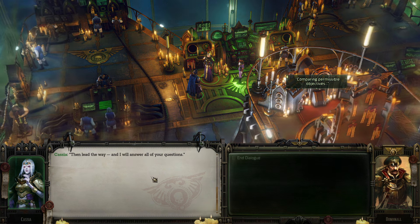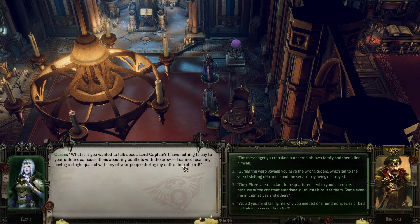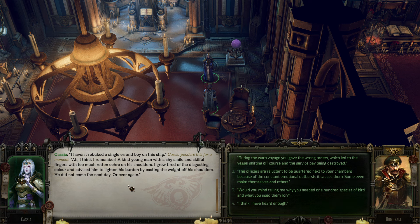Let us go to my study - no one will disturb us there. Oh well, I may miss out on some dialogue. Hopefully we can still talk to him about it after the fact. What is it you wanted to talk about, Lord Captain? I have nothing to say to your unfounded accusations about my conflicts with the crew. I cannot recall having a single quarrel with any of your people during my entire time aboard. The messenger you rebuked butchered his own family and then killed himself. I haven't rebuked a single errand boy on this ship. Cassius ponders this - ah, I think I remember. A kind young man with a shy smile - I grew tired of the disgusting color and advised him to lighten his burden by casting the weight off his shoulders. He did not come the next day, or ever again.